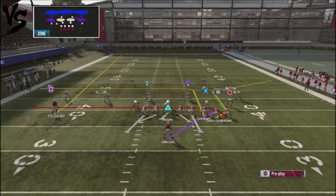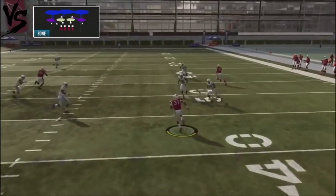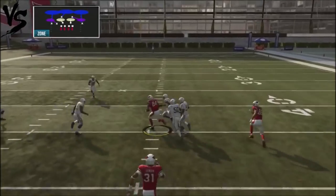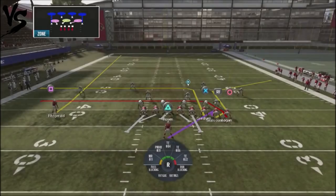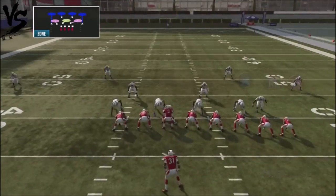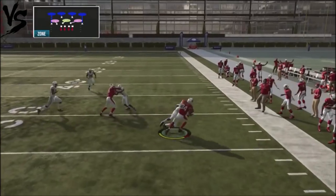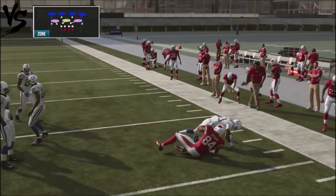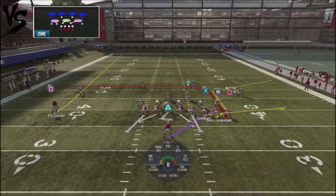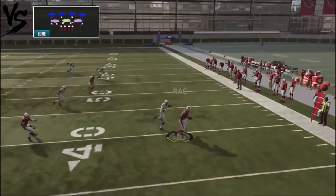Drag up tight end number two, check it down to the block-and-release for easy yards, or pop them right in the seam if you catch them sleeping. Against Cover 4, pretty much the same concepts — attack that flat, which will be naked against Cover 4. You'll run into a lot of Cover 4 with this particular play because it's a heavy running formation, making it a good way to attack your opponent in the flat.